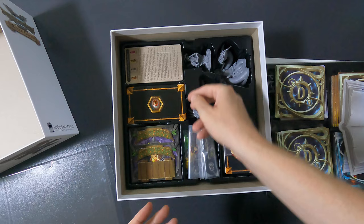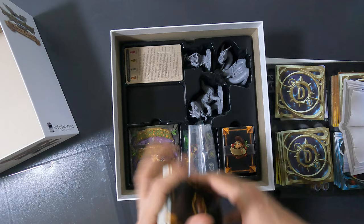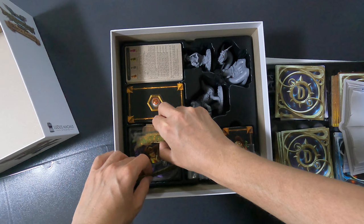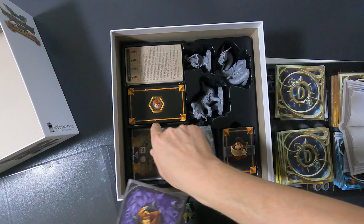And then here you have all the scenarios as you can see, and the solo cards. That's where you can put the bridge as well - because the card holder is technically not necessary, but the bridge and everything does have game purposes. So here we have some of the tiles.